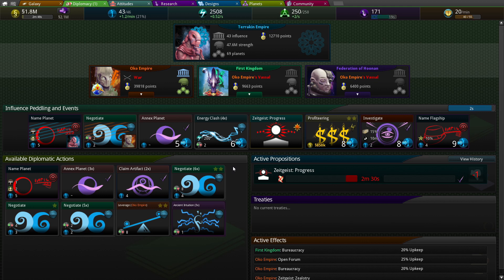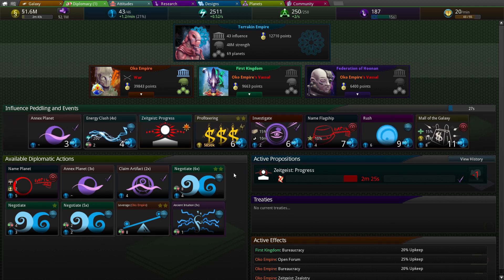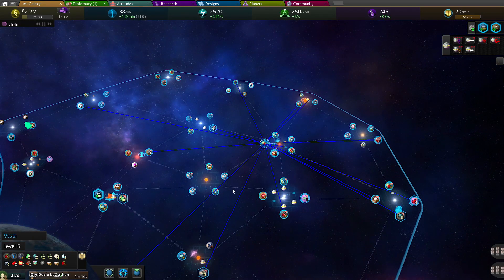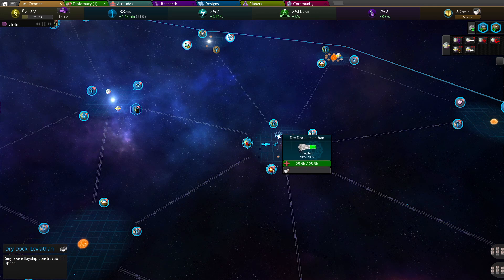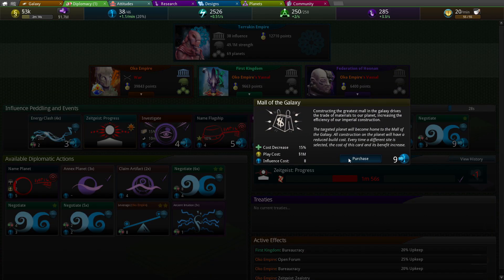So it'll just give me money. Thank you. Wall of the galaxy. I'd like to buy that too. Let's just wait the 15 seconds. For now, we're going to throw all this cash into the next Leviathan. So close to being finished. Wall of the galaxy, thank you very much.